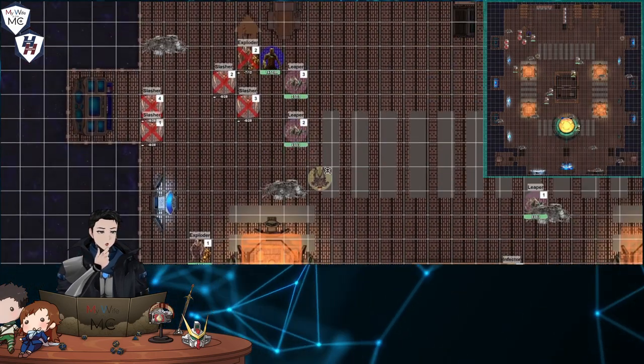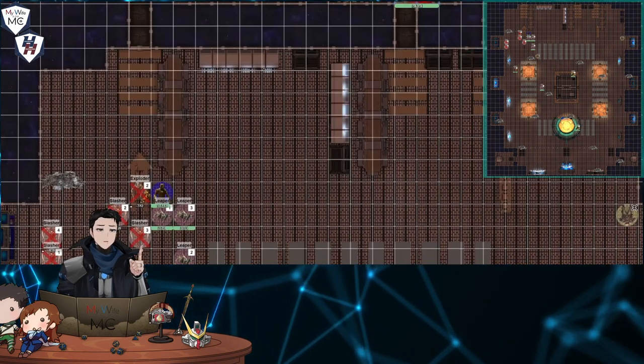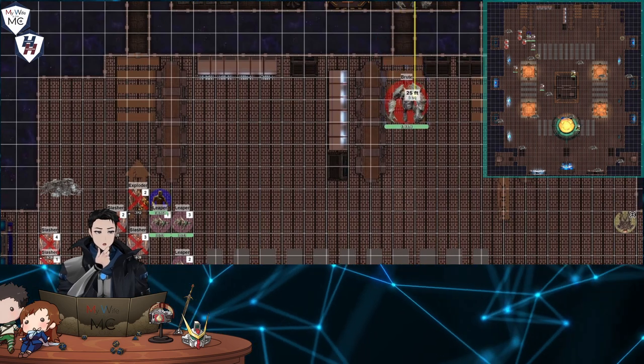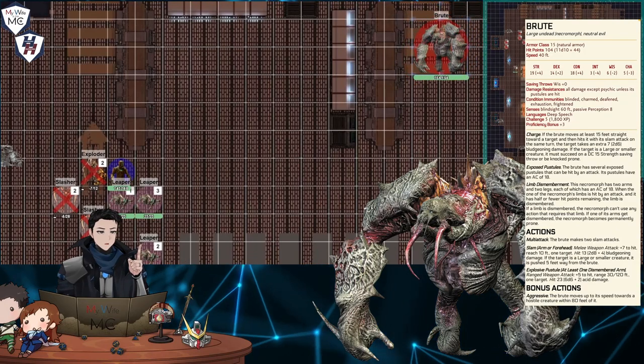The long-tailed necromorphs crawl and leap to the best of their abilities, with one leaper able to close the gap and vainly attempt a bite towards the armored engineer. Round three: a series of loud metal clanging calls attention to the nearby industrial door. While closed shut, it is forced open in a storm of screeching metal as a large gorilla-esque necromorph bursts through — the brute has entered the fray.